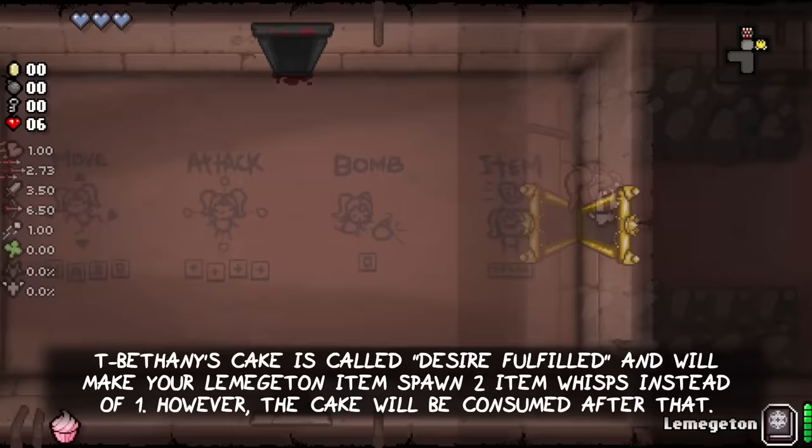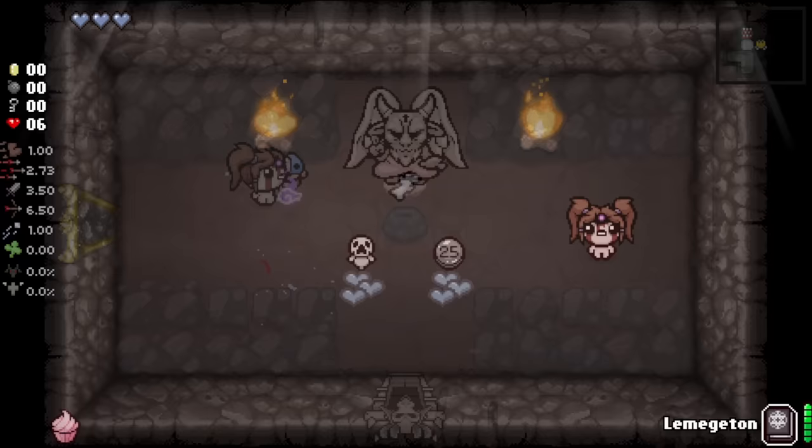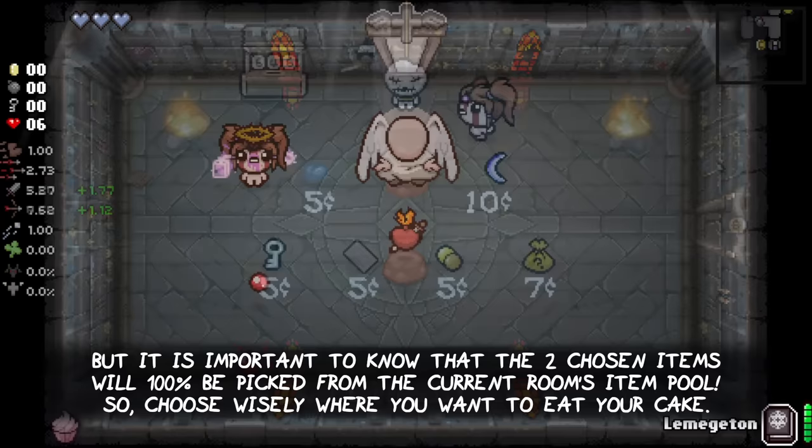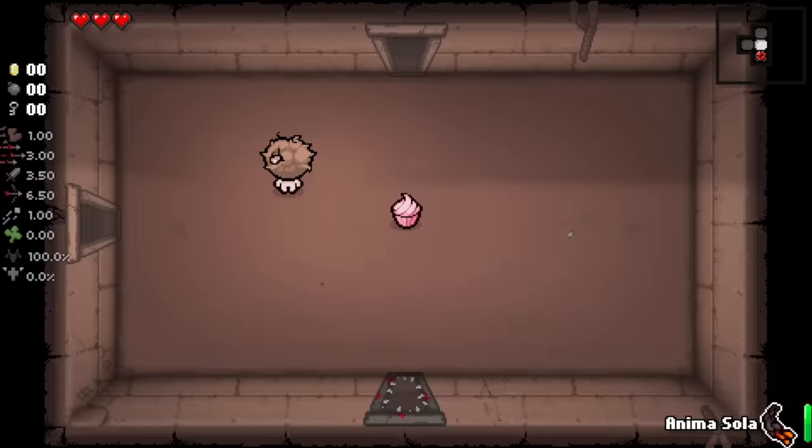Tainted Bethany's cake is called Desire Fulfilled and will make your Lemegaton item spawn two item wisps instead of one. However, the cake will be consumed after that. It is important to note that the two chosen items will 100% be picked from the current room's item pool, so choose wisely where you want to eat your cake.